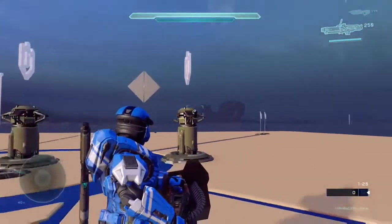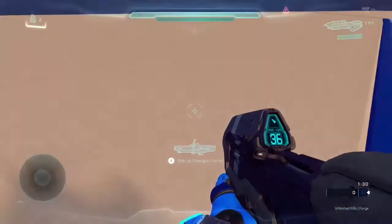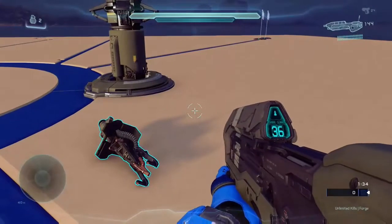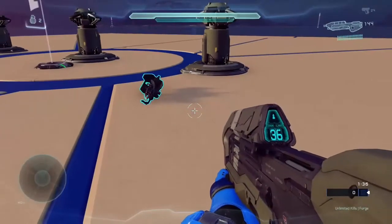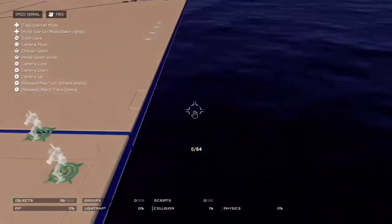First things first, make sure that you're on Forge and make sure that you're on the map Tidal. The map is surrounded by ocean, and the reason you need this map is because it's easier to kill yourself on it — this glitch requires you to die.